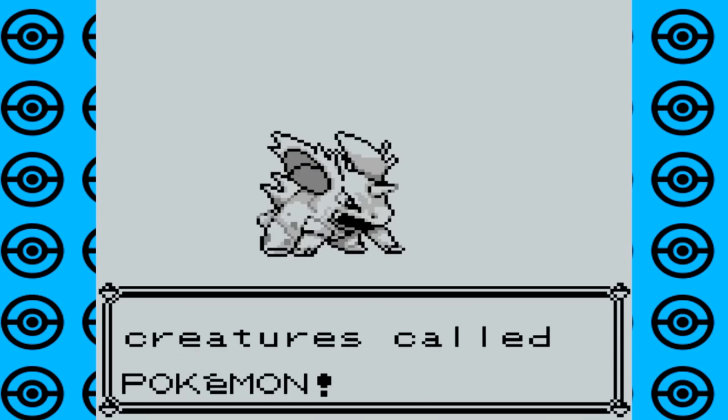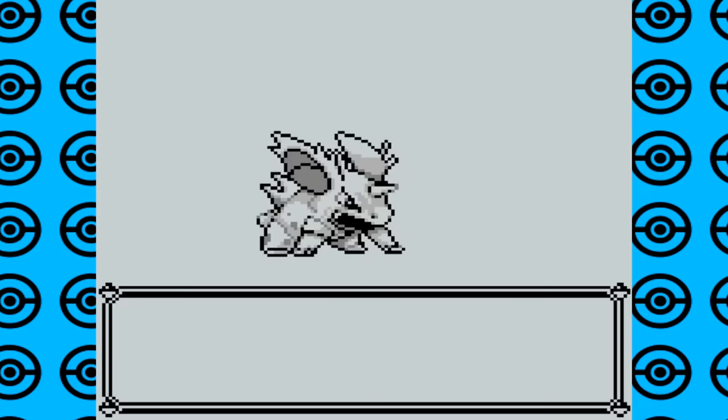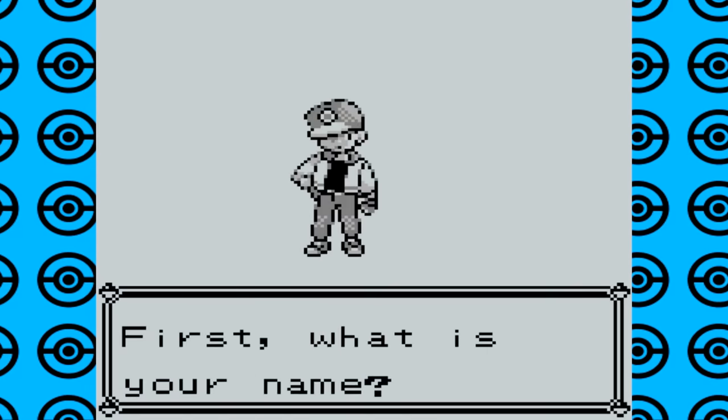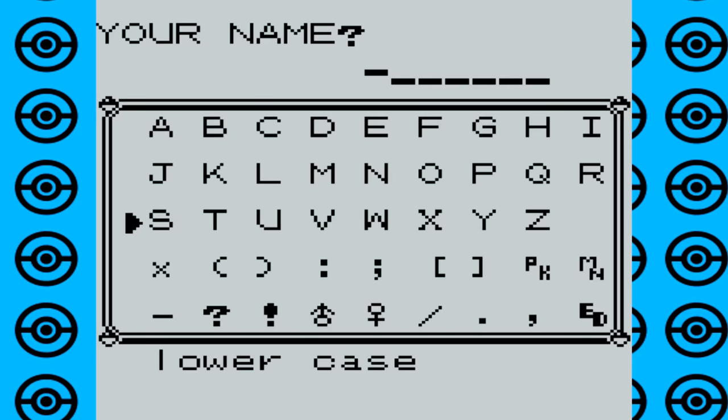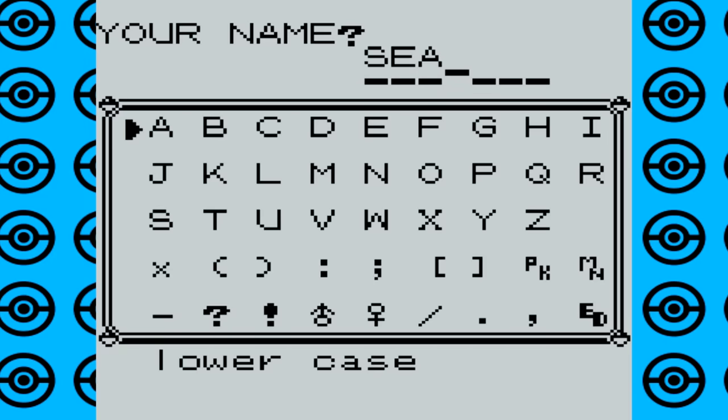My personal favorite glitch out of these has to be the stone evolution glitch, since a couple of them are actually pretty easy to pull off and I can easily see how one could happen accidentally to somebody playing through the game normally. Glitches like these are what really adds to the charm of Generation 1 Pokemon games and are a big part of what makes these games so memorable all these years later.